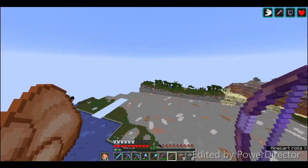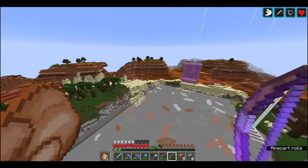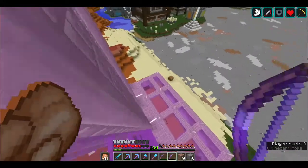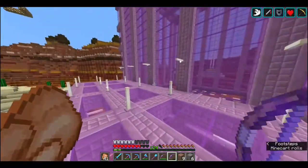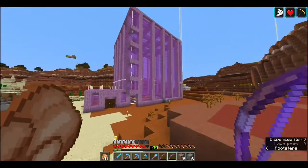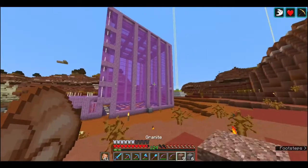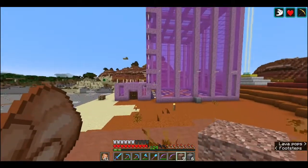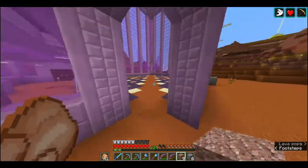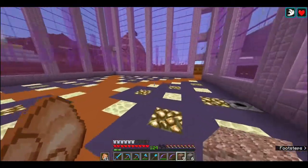Hey guys, Justin here, back with another video. First thing I want to show you is this - I did finish the shell for this, which is a variation of a cup fence design. The person who made this farm designed it, so I used a similar structure but changed the roof, added a control room, and added glowstone to the floor because I've been having mobs spawning in here.